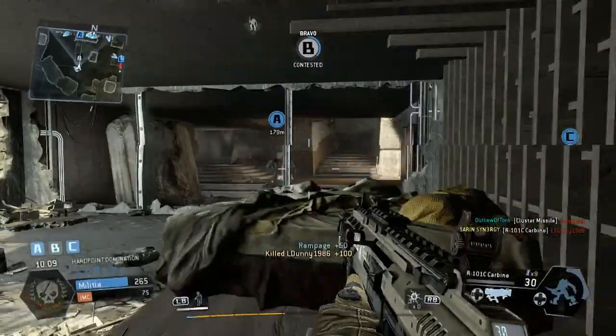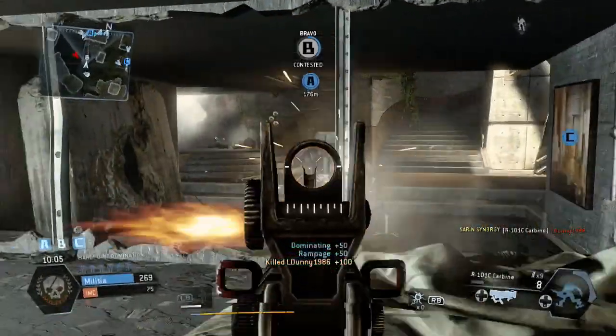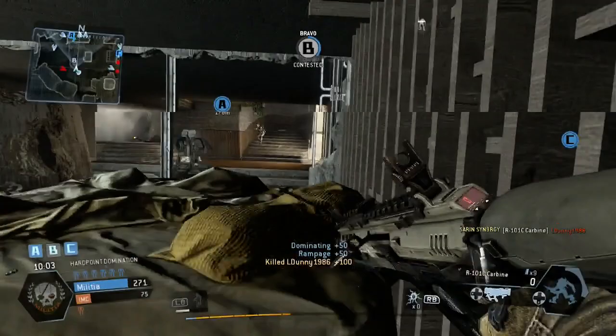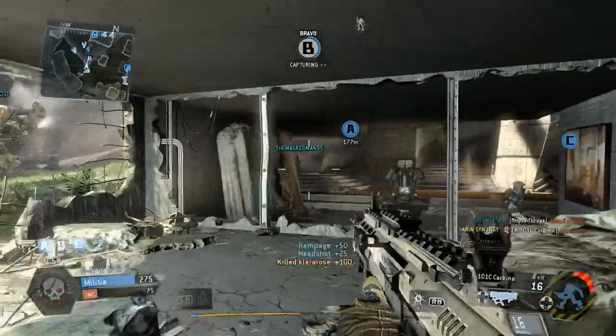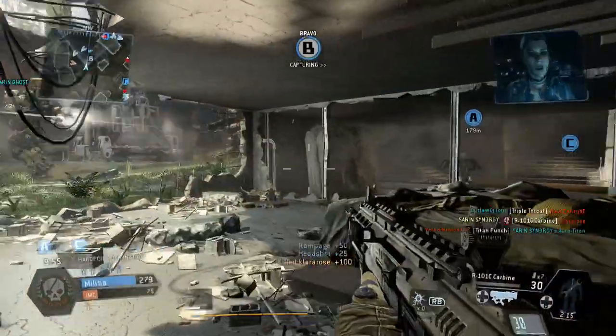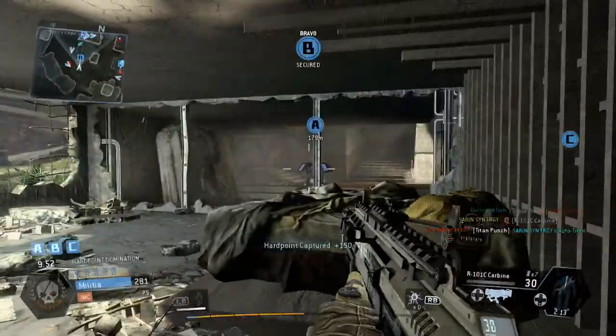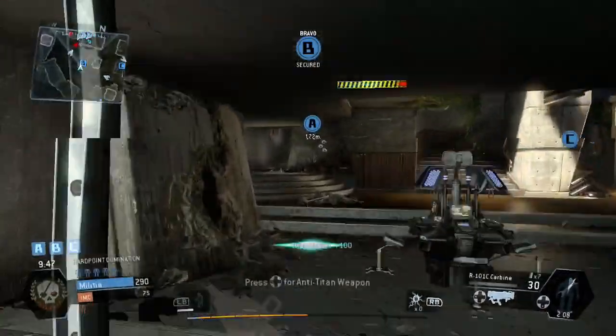You've seen me take out that human player. All I'm doing is camping there — nobody's contesting at the minute, not coming from the outside because my titan's just there. There's a guy upstairs at the minute. Let's take him out — we're just camping, simple as that. In campaign mode, we do want it to go as quick as possible anyway.